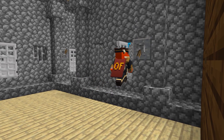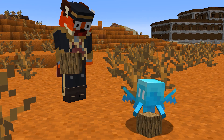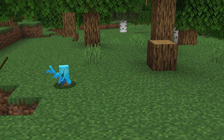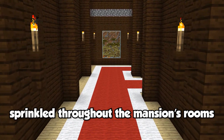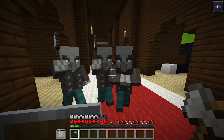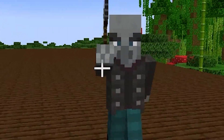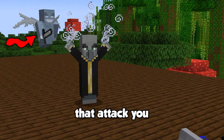The mansion also contains jail cell rooms where you can find the 1.19 allay mob. Allays are extremely helpful as you can give one any item and it will go around collecting more of that exact same item, as long as it's dropped on the floor. Sprinkled throughout the mansion's rooms you can also find evokers and vindicators. These mobs are extremely hostile, with vindicators running at you with an iron axe, and evokers spawning fangs from the ground as well as vexes that attack you.